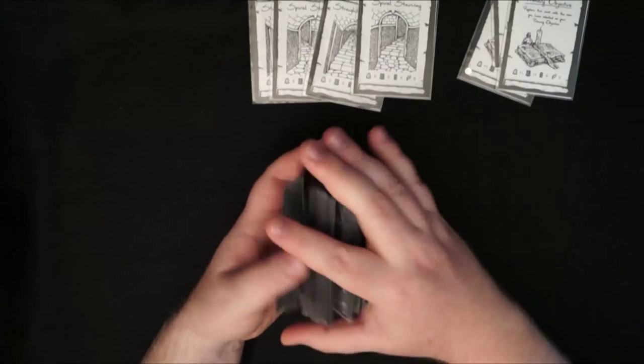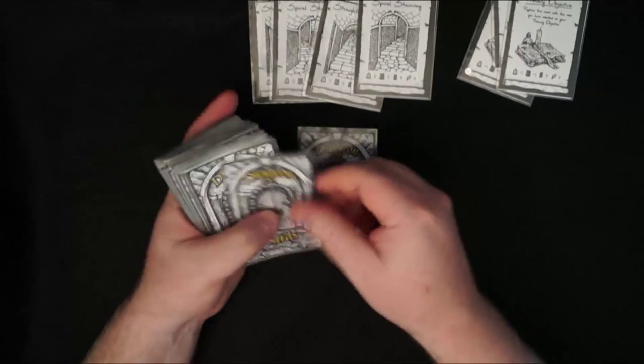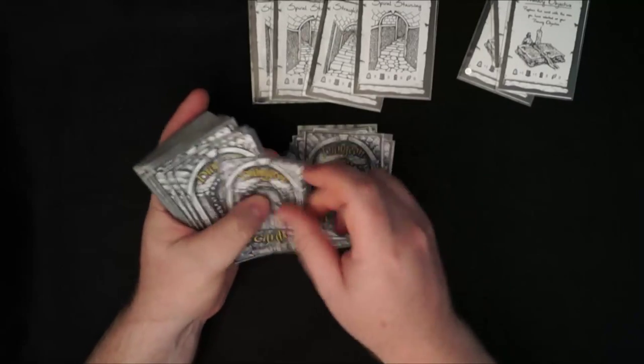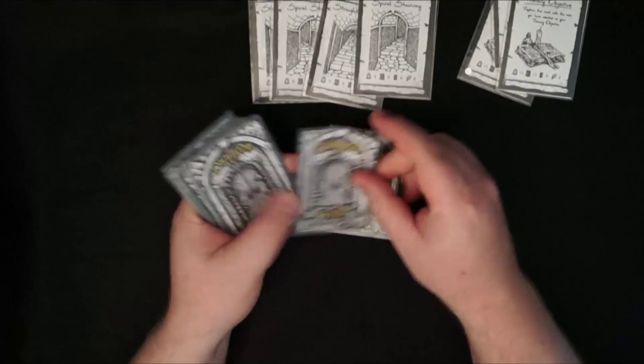The rest of the deck you shuffle — there'll be 45 cards. You shuffle those up and then deal out 15 or more cards. The more cards you deal out the larger your dungeon will be, but as a standard small dungeon for a single session, 15 cards is what you want.